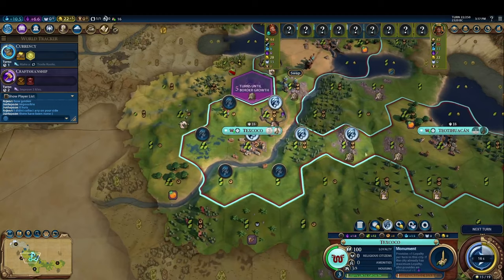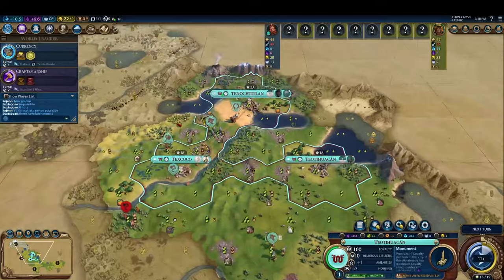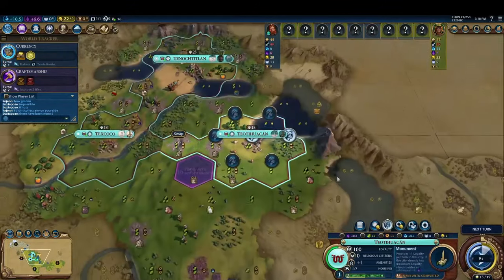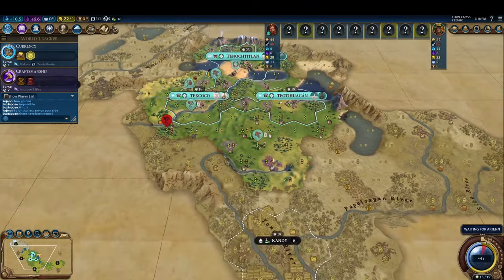We also continue to do some micromanaging of our cities. On turn twenty-two, we do the same trick we did on turn one. By locking a 3-1 tile in our third city, we're able to get it to grow a turn sooner, optimizing it a bit more.